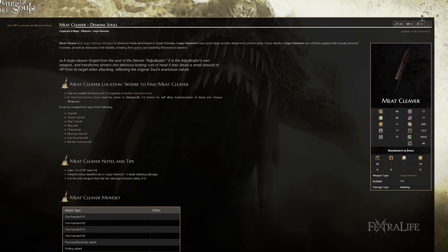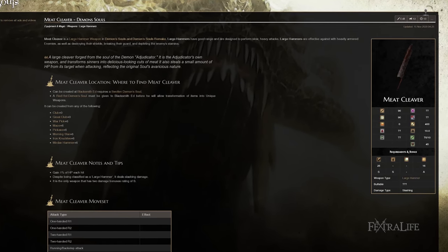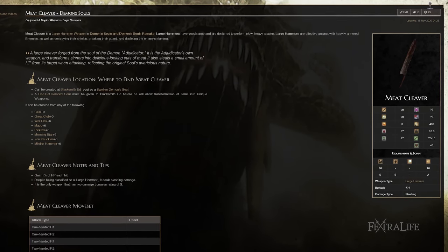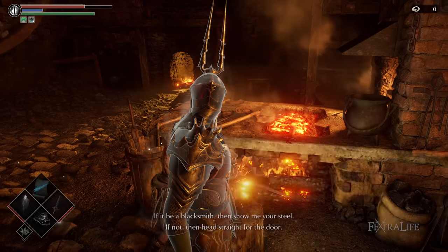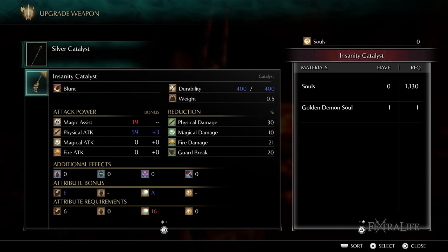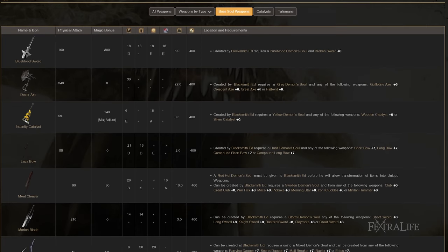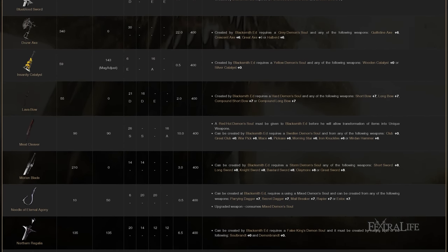You could also use a plus six Warpick, a plus six Mace, or a plus six Meridian Hammer, among others. Bring these and some regular currency souls to Blacksmith Ed and you'll be able to craft the Meat Cleaver — note that you'll only need one of those weapons at its mentioned upgrade level. There are many boss soul weapons with unique effects and stats, so finding and experimenting with them can be a lot of fun. Keep in mind you only get one boss soul per cycle, so if you want spells and miracles you'll have to make a choice and wait for New Game Plus. We have a full list of all boss weapons on the wiki, along with which boss souls have multiple uses.